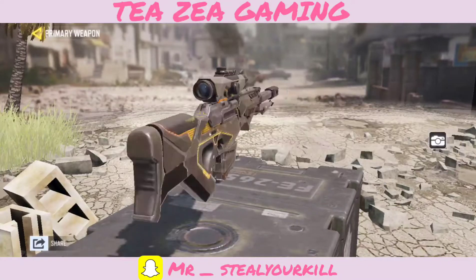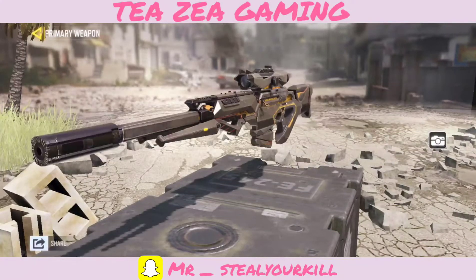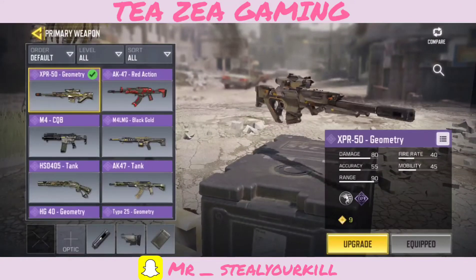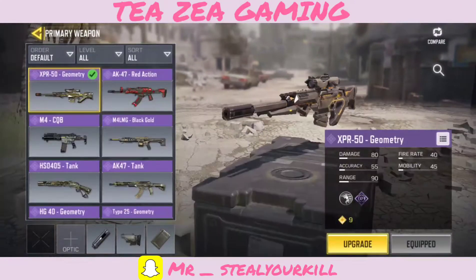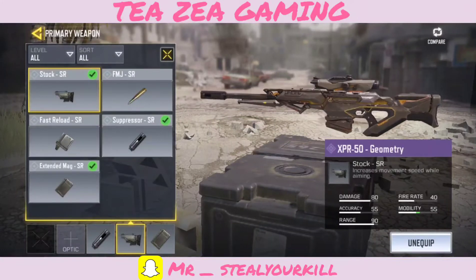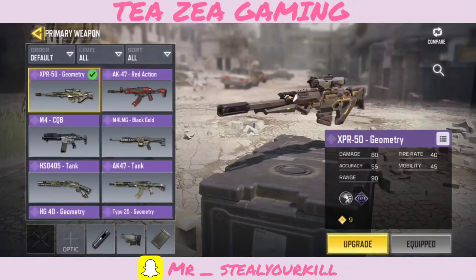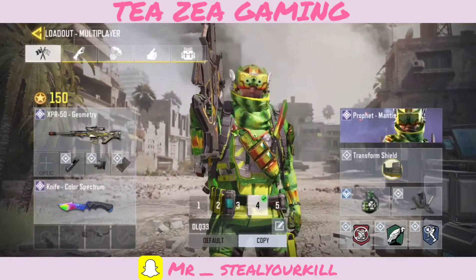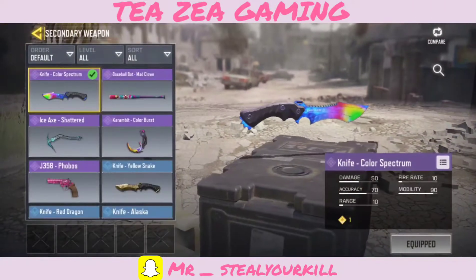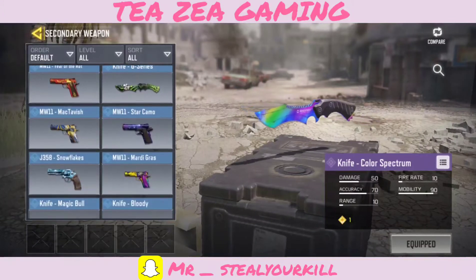The only thing is that this weapon is probably the least effective weapon in the game — I have to give it to them though, it looks really good. We're not even gonna mess with the scopes, just normal scope with the suppressor, then we're gonna move on to the stock for mobility. Then we have the extended mag which allows us to have more ammunition in the weapon.